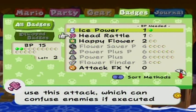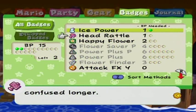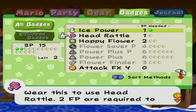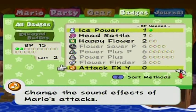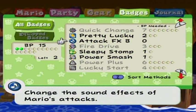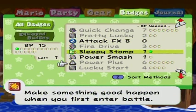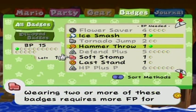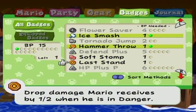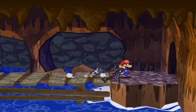2 HP are required to use this attack, which can confuse enemies if executed superbly. Wearing 2 of these requires more HP for the move, but enemies stay confused longer. It could maybe be handy, but I don't really think I need to show that. I didn't show the sound effects badge or the B badge for that matter. Let's show them off as I go. I haven't shown the Sleepy Stomp badge, and I already showed the Power Smash. I don't think I showed the Soft Stomp before — let's do that and move on.